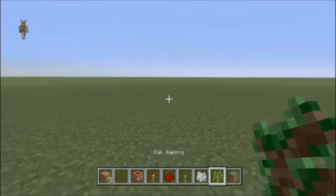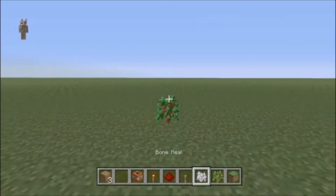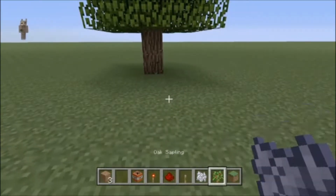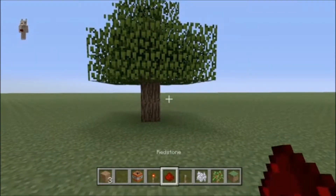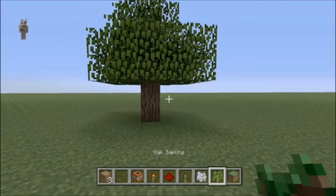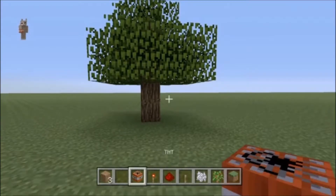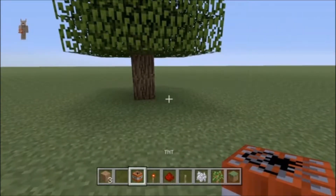All you need is a sapling and some bone meal. You can actually do this in survival - you just need a few parts. You might need a little more bone meal and more TNT, but you can have as much TNT as you like.